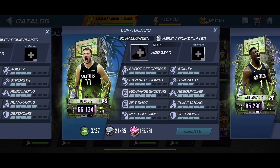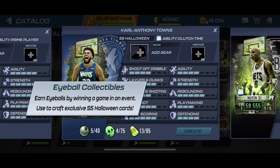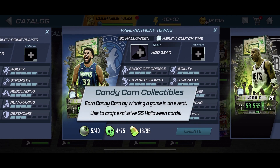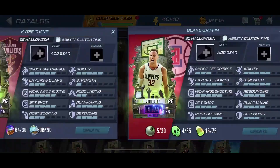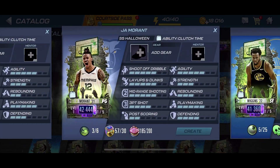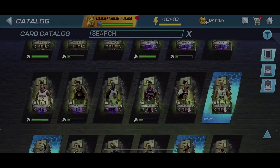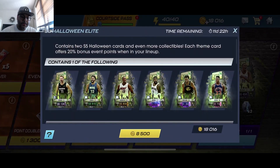The cool thing about grinding the events is that you also get eyeball collectibles, skull collectibles, and candy corn collectibles, which you earn for every win inside the mini and weekly events. So you can craft some really good players — like Jade Carl Anthony Towns, that's a solid player to craft. Blake Griffin as well, and some of these players are also inside the pack. By grinding the regular event you also get a chance to craft John Morant and Kyrie Irving.